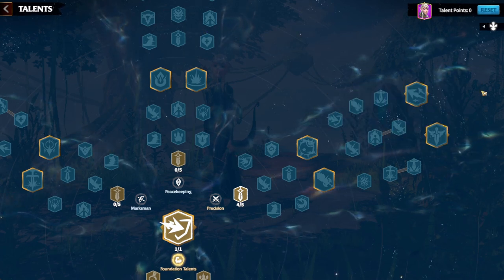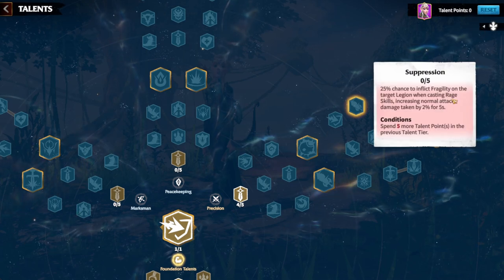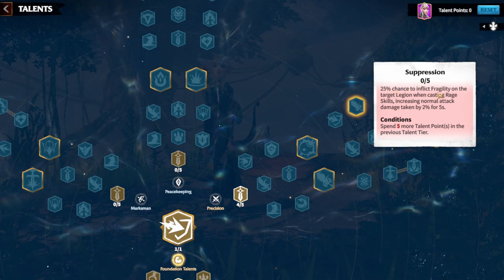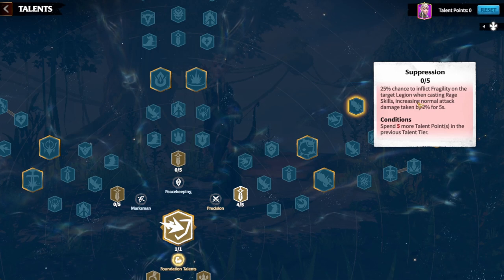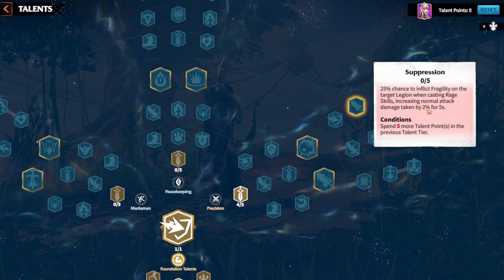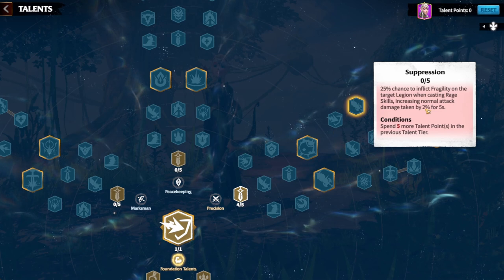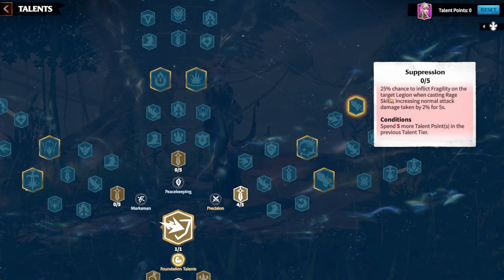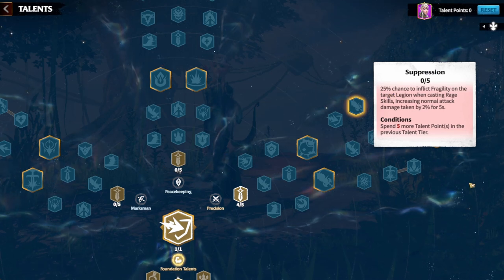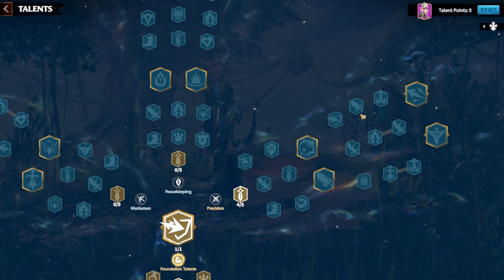Then put five points into suppression — another debuff on the target. You have a 25 percent chance to apply fragility, which increases your normal attack damage dealt to the target by up to ten percent for five seconds. It's one in four on every hit, so you'd be surprised how often this triggers.